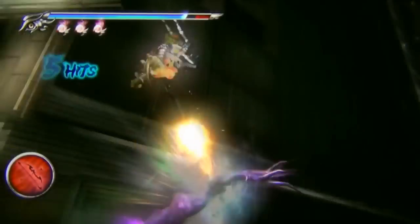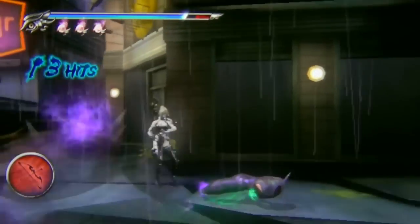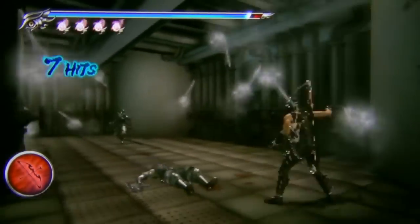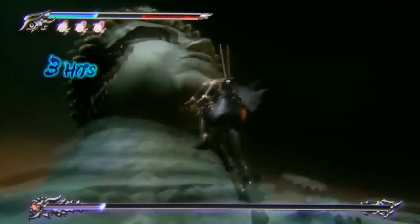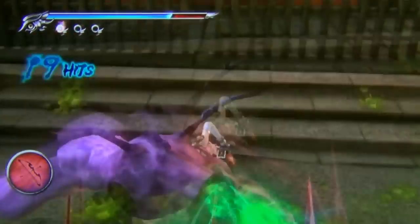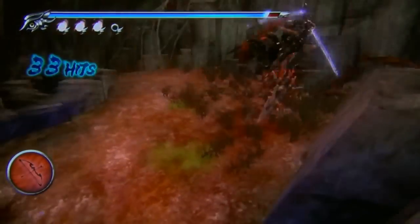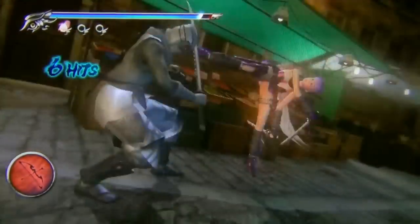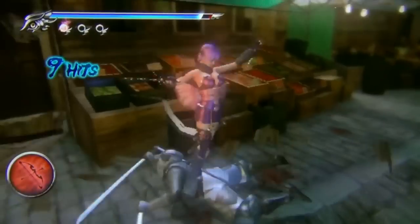Team Ninja did a fantastic job of porting the first Ninja Gaiden Sigma over to the PlayStation Vita and managed to make it run at a playable 30 frames per second. Unfortunately, Ninja Gaiden Sigma 2 doesn't fare as well on the PlayStation Vita. It suffers from slowdown, technical issues, and some features have also been removed.